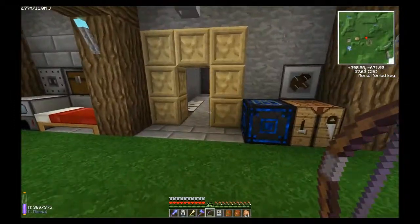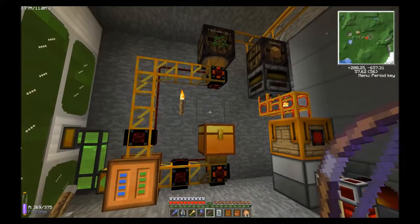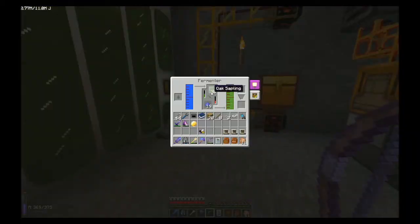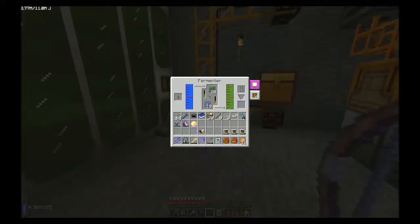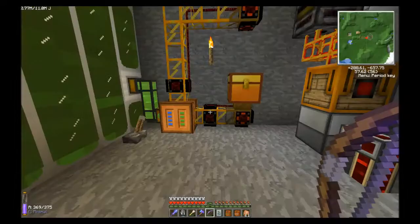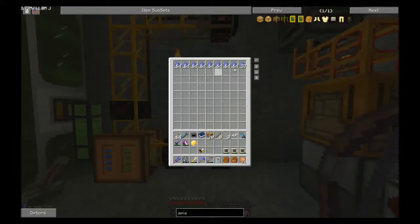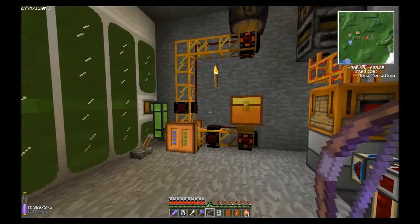Our biomass is pretty full — we've got a nice full tank of about 4,700 buckets. There are still a lot of saplings in here. This is a quick, simple, easy biomass setup. When this spot right here is empty, it sends a red wire signal which lights this up and turns this autarkic gate on. And this goes the same way for the fertilizer — when it gets below about 25%, it'll activate the red wire signal and fill this up. So it's pretty automatic.